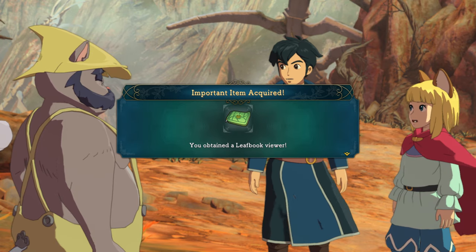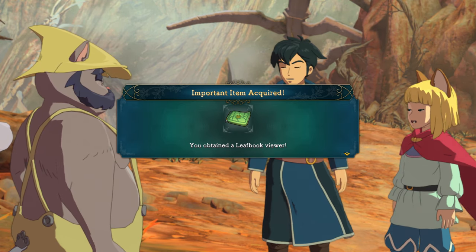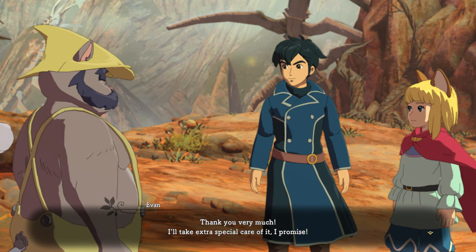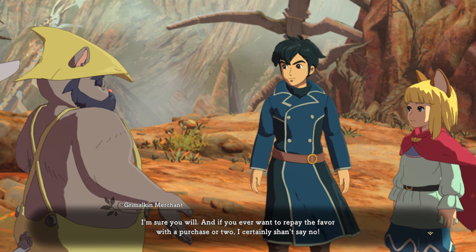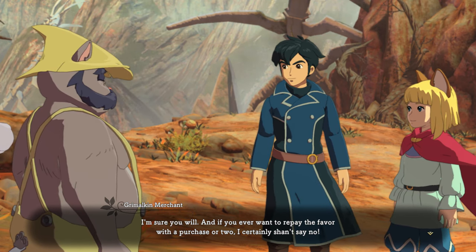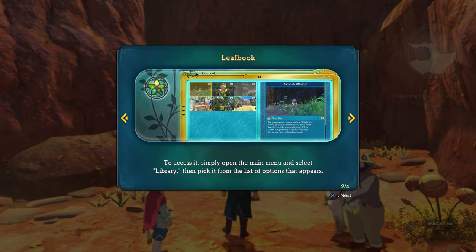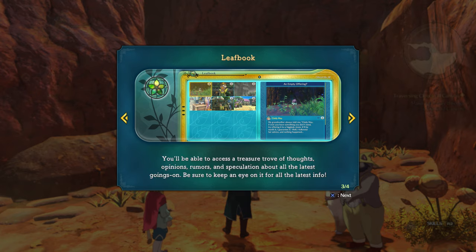It's going to come in awfully handy, and it's the least I could do under the circumstances. You attained a Leaf Bug Viewer. Is it like some sort of laptop maybe? It sort of looks like one. Or maybe a tablet. Thank you very much, I'll take extra special care of it, I promise. Farewell. Leaf Book is an information-sharing service provided by the technological wizards of the land of Broadleaf, which allows people from around the world to share news and opinions. To access it, simply open the main menu and select Library, then pick it from the list of options. You'll be able to access a treasure trove of thoughts, opinions, rumors, and speculation all about the latest goings on. Be sure to keep an eye out for all of it on the latest news.